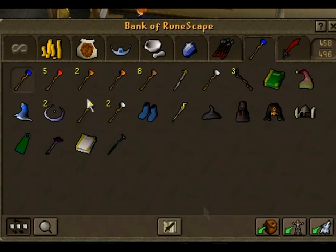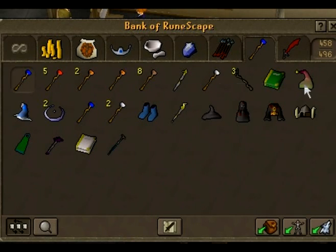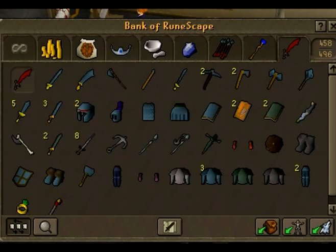My magic tab, which is very small — just basically all my staffs, the damaged books or whatever, my progress hat, my full Dagon'hai, and everything.